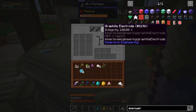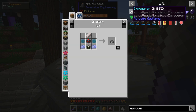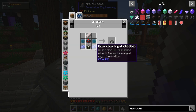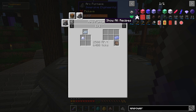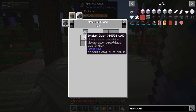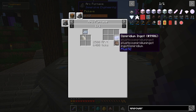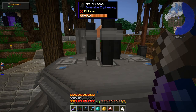I made the Graphite Electrodes for the Arc Furnace. The Empowerer requires two Osmeridium Ingots, and Osmeridium can only be made in the Arc Furnace — it's exclusive to it. One Osmium Ingot plus one Iridium Dust, which in my case came from Rock Hounding, equals an Osmeridium Ingot. I thought that'd be pretty straightforward, right? It was not.